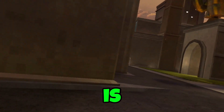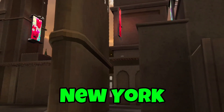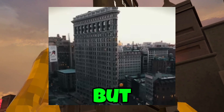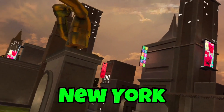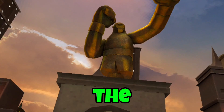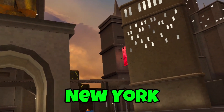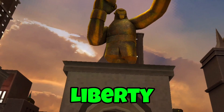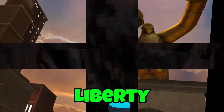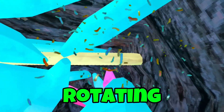I believe this city is kind of a copy of New York City. If you look at this building, it looks almost identical to a building in New York City. And I also believe this could be the Gorilla Tag Statue of Liberty, since it's a New York City-inspired map. The OG cave rotating map is still in the game, which leads me to believe it's probably going to be a permanent rotating map.